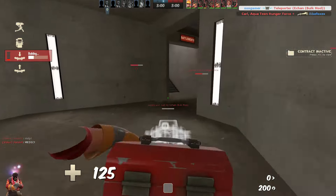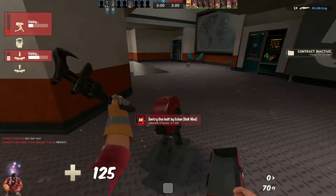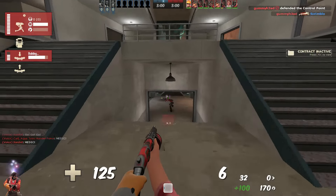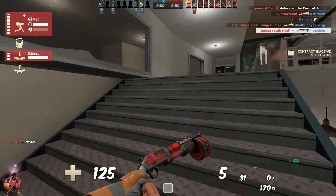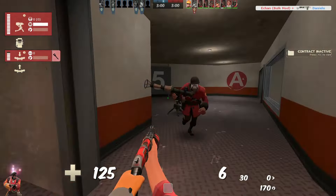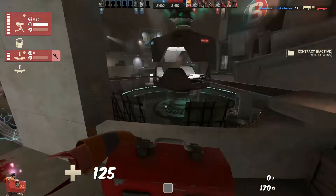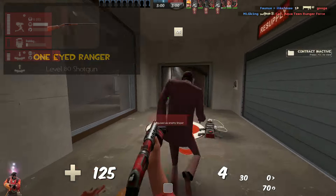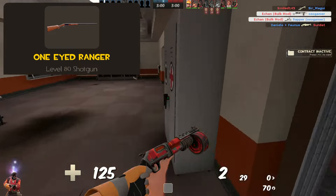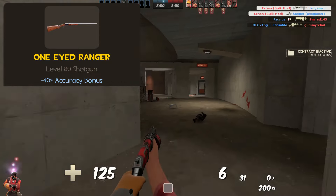The Heavy set rounds out as a more aggressive, mobile version of Heavy that can suppress enemies and flank from unexpected positions. Now let's get on to the last set — for Engineer. Engineer has grown on me over the years. This set is still focused around speed and agility, but with a slightly different approach: a theme of an 1800s western gunslinger.